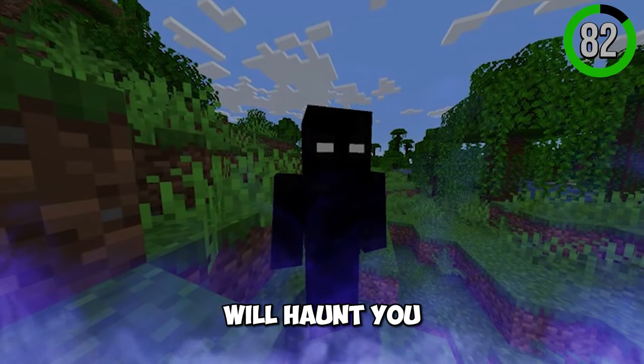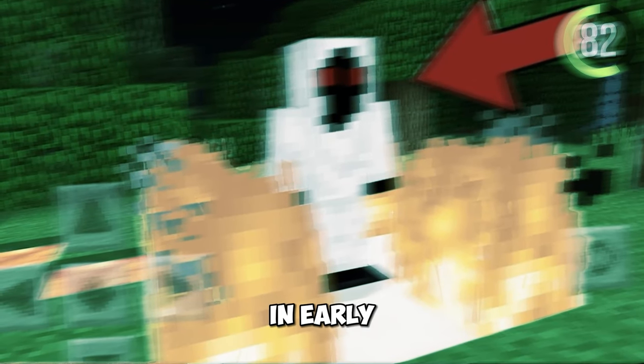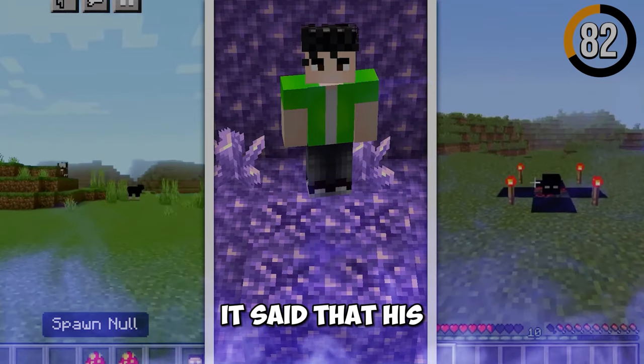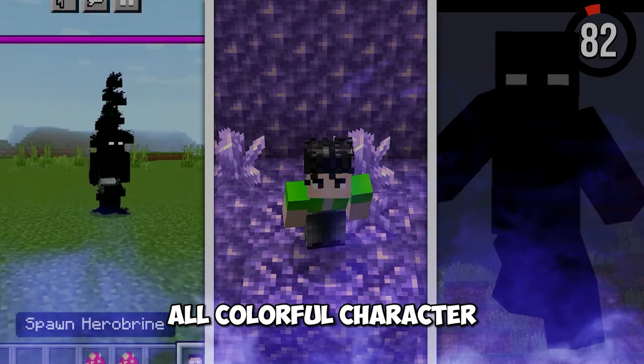Creepypasta time! This entity will haunt you. The Null is a secret entity that appeared in early Minecraft versions. This entity would crash your game or even hack you. Its skin was said to be all black, all white, or even all colorful.